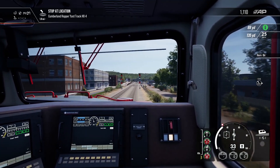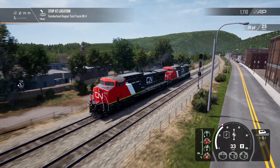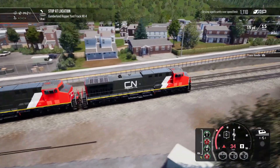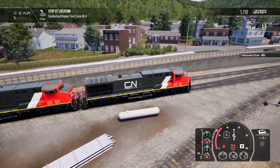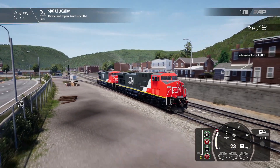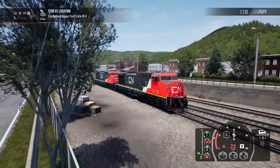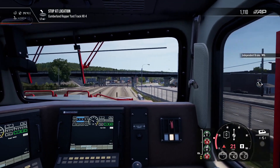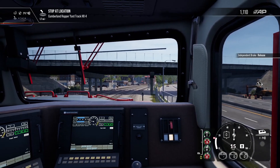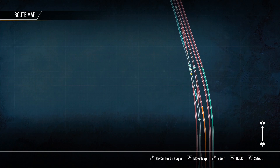This locomotive is really powerful. It's not the most powerful though - the AC 6000 exists. And then there's the F7 which is only about 1,500 horsepower, which I find staggering. A Tesla is about 500 horsepower, so three Teslas is equal to an entire F7 locomotive.